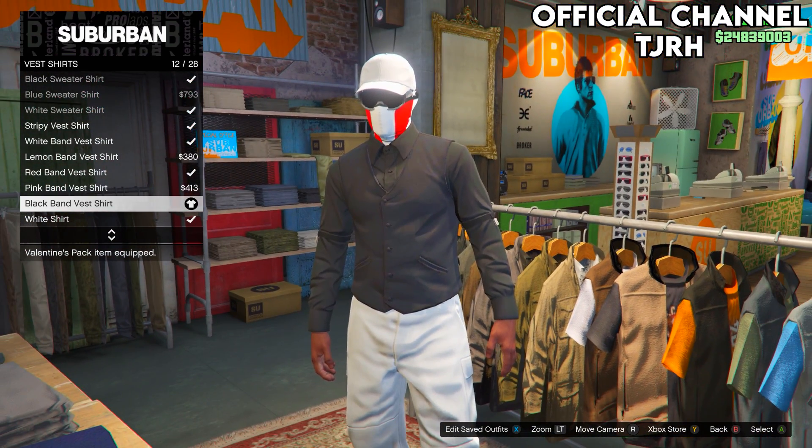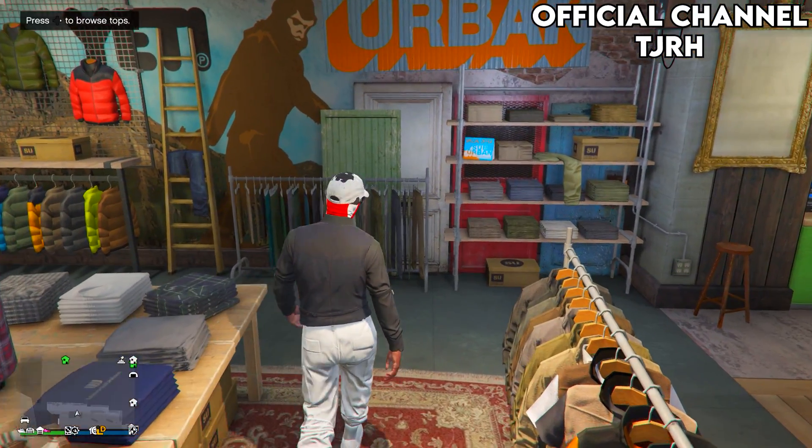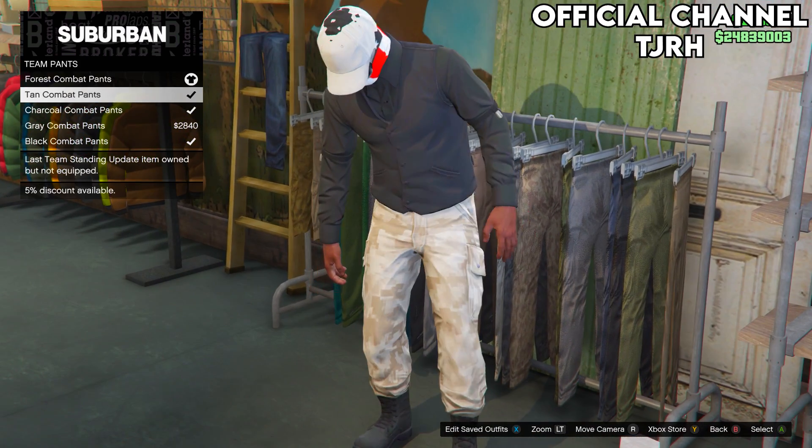Then go over to pants and go down to team pants. Equip the first one — this should be the forest combat pants.